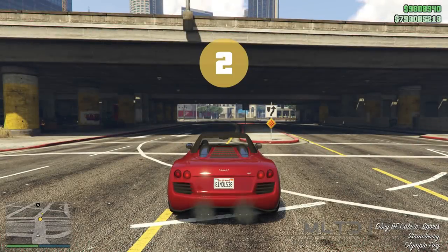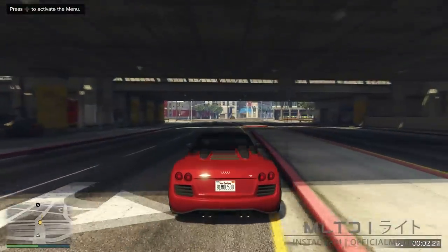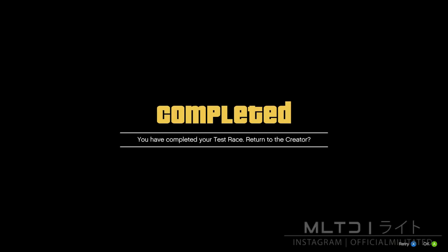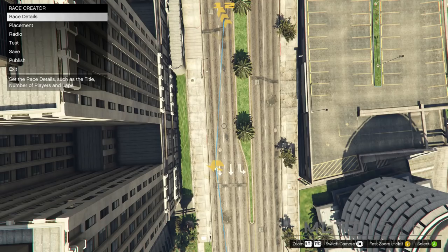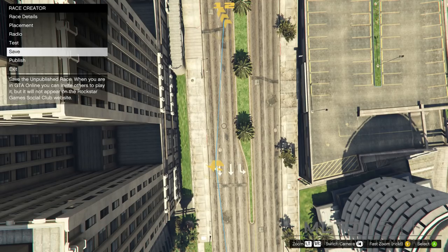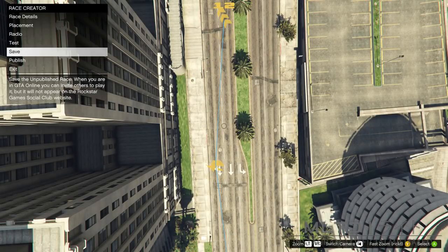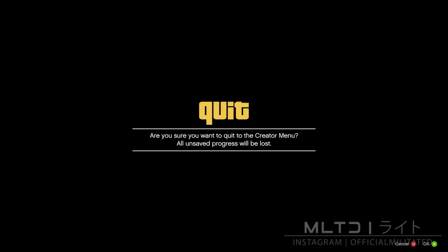As the name implies we're now just going to test the race that we have set up. You won't have to do anything special here apart from complete the race. Upon completion you will get a message where you'll press ok to return to the creator. Now make sure that you save the race before we continue. If you mess up the glitch and need to restart, you do not need to recreate this race as we now have it saved. Then go down to exit and press ok to quit to the creator menu.